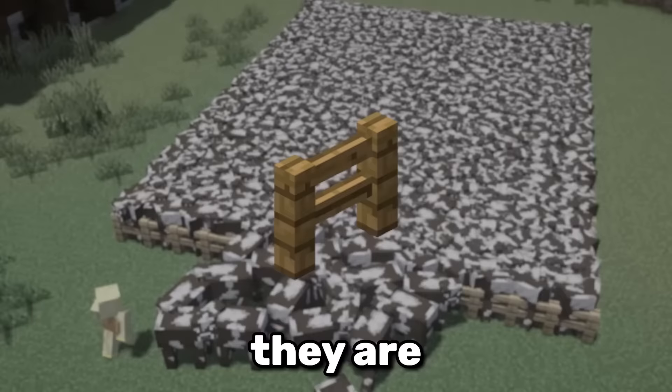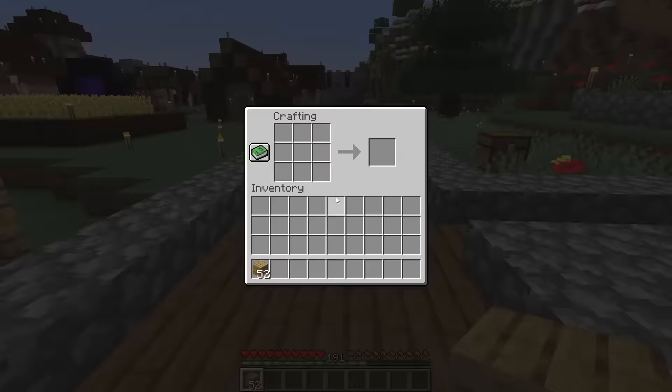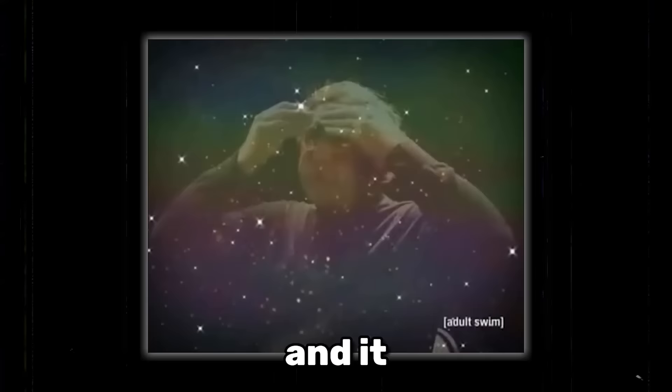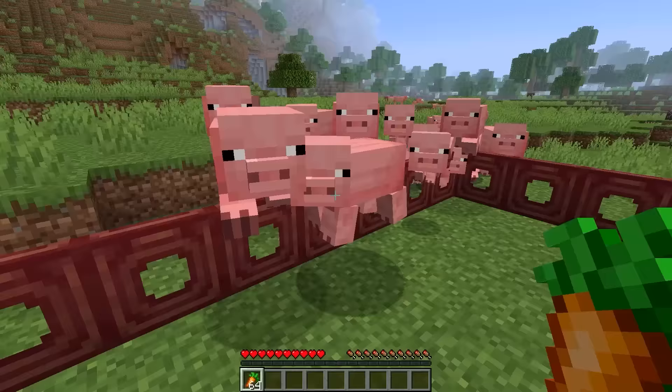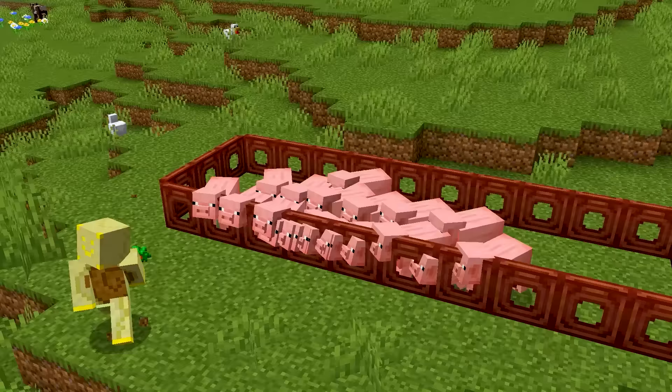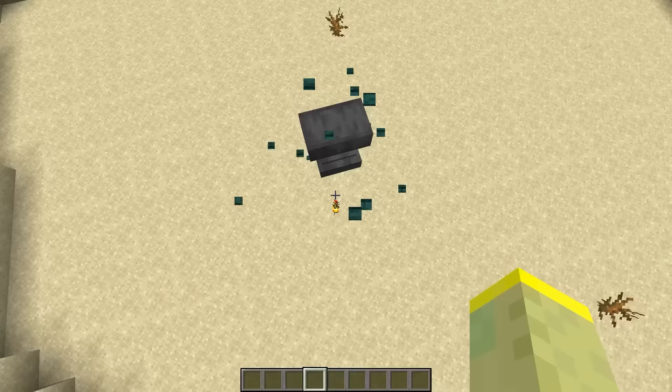You should stop using fences in your farms because they are lame. Rather, you should be using trapdoors. I learned this from iCraftMC and it completely blew my mind. By using trapdoors, you can set up a one-way fence where the animals can go in, but they can't leave.